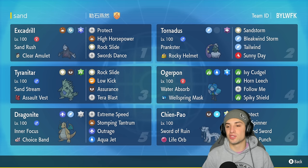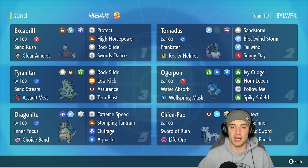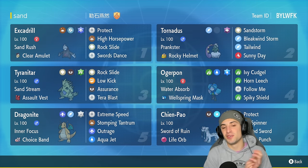The final two Pokémon are Ogerpon with the Wellspring Mask, there to redirect moves with Follow Me and hit hard with Ivy Cudgel, and Tornadus for support — it's got Sandstorm, Bleakwind Storm, Tailwind, and Sunny Day for speed control and weather control.